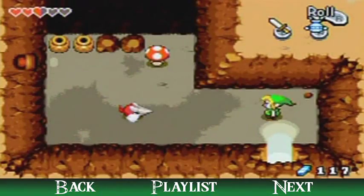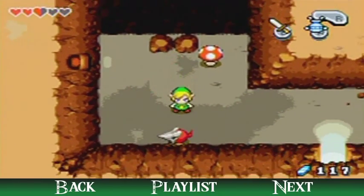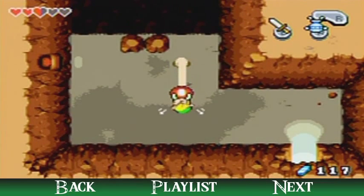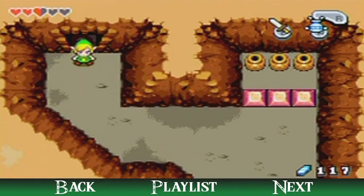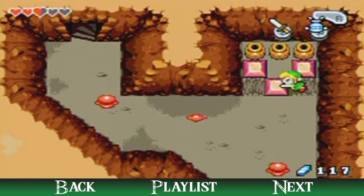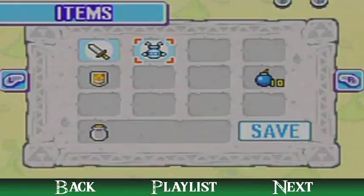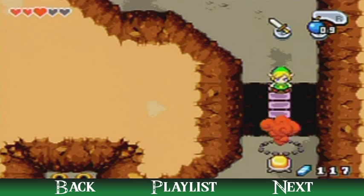Stop ambushing me! I've got to get these pots out of the way because they are going to be a problem. The center pot has some bombs if you need them. The reason they're giving you bombs is because you need bombs. Pick up bombs with the R button when you drop them and throw them at the switch. Voila — puzzle solved.